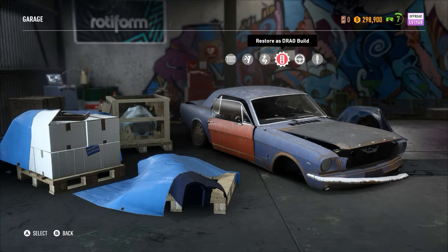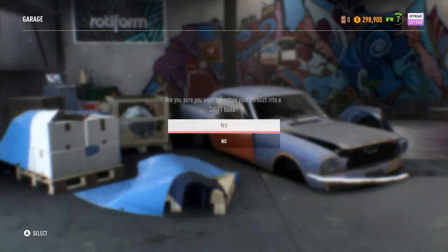Drift build may be the one I go for. I'm pretty happy with my S2000 for race build right now. If you're wondering why I have nearly 300,000 credits — I'm playing after the rebalance of the credit-earning system, and it's really easy to make money now. I haven't spent credits on anything except fast travel and one bid, so I'm going to build this as a drift car since I need one for this phase of the game.